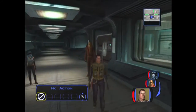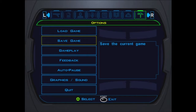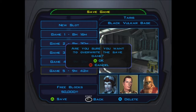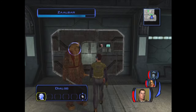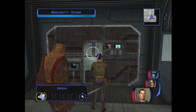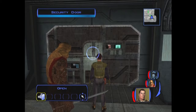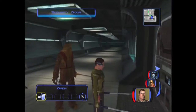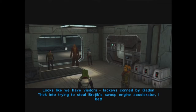This is the fight where I want to, as soon as the battle starts, activate energy shields and stamina - adrenaline. Mission will be important for quick crowd control. It's not difficult but it is a significant fight. Look what we have - visitors. Lackeys conned into trying to steal Brezhik's swoop engine accelerator, I bet.